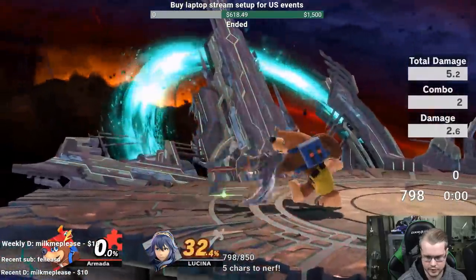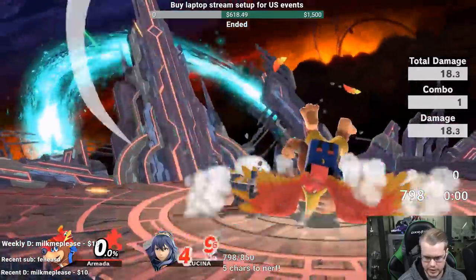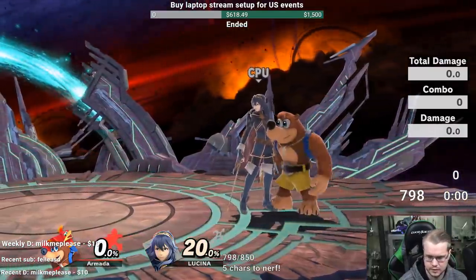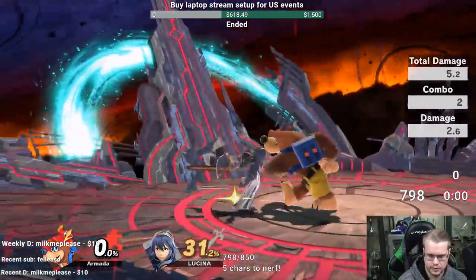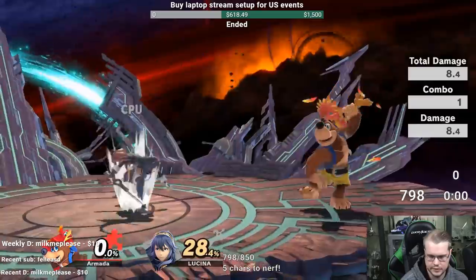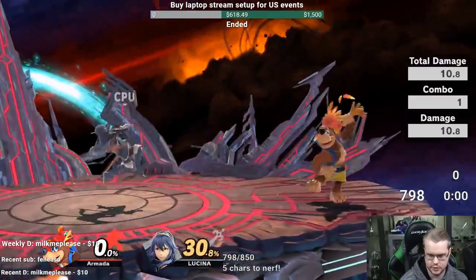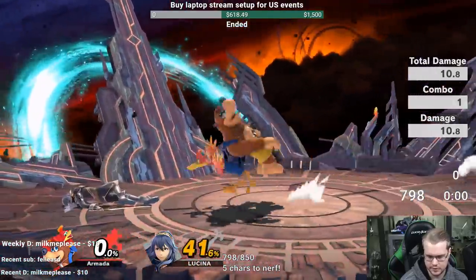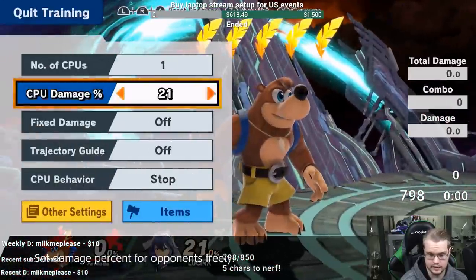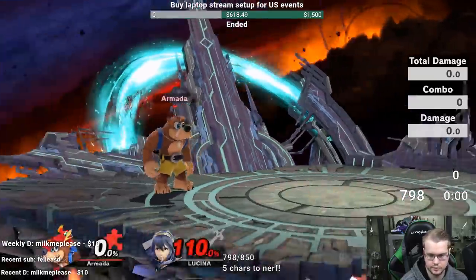Kind of underwhelming when it comes to the grab game, but not horrible either. For tilts, down tilt sets up pretty good for tech chase scenarios. And if they miss tech, you can do double jab into down smash. Down smash is quite strong, not super fast but still fast enough to work. I don't think side B is gonna be quick enough from that - it's a little bit too slow. F-tilt could also lead to some tech chase scenarios as well.